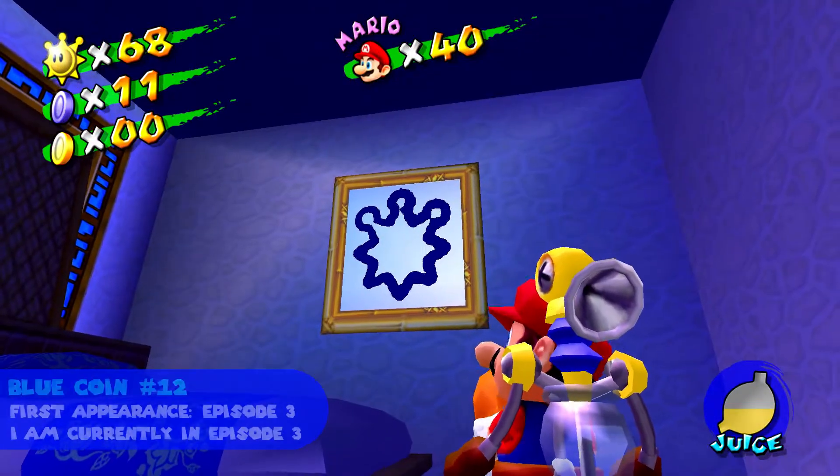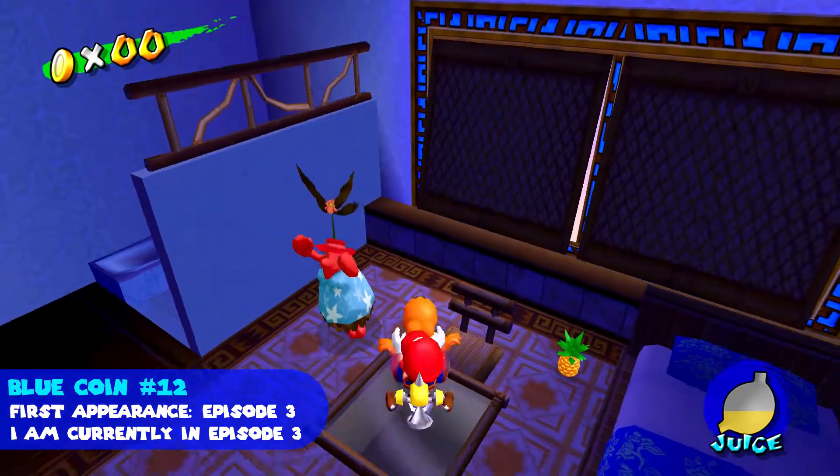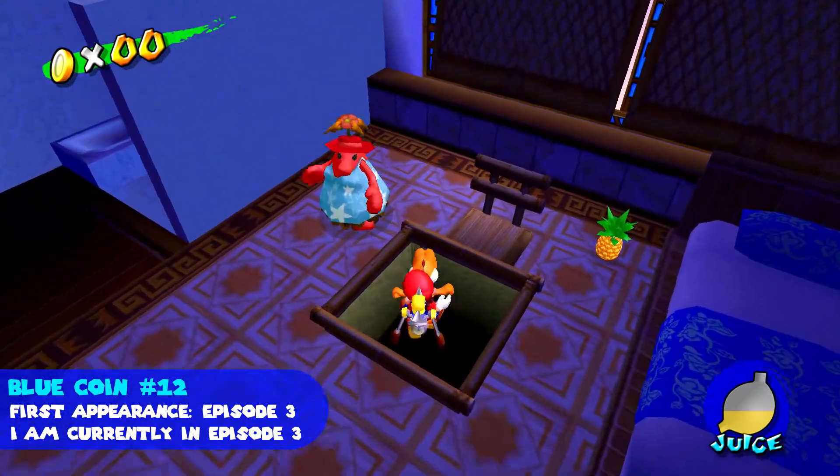After getting the eleventh blue coin from this picture, ground pound this reflective table and head down.